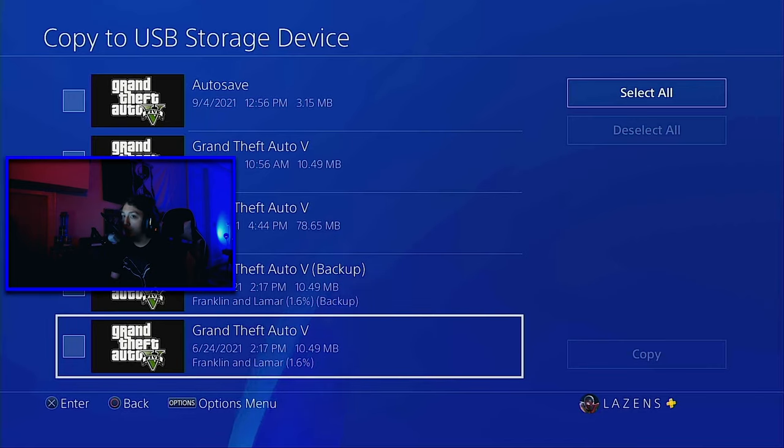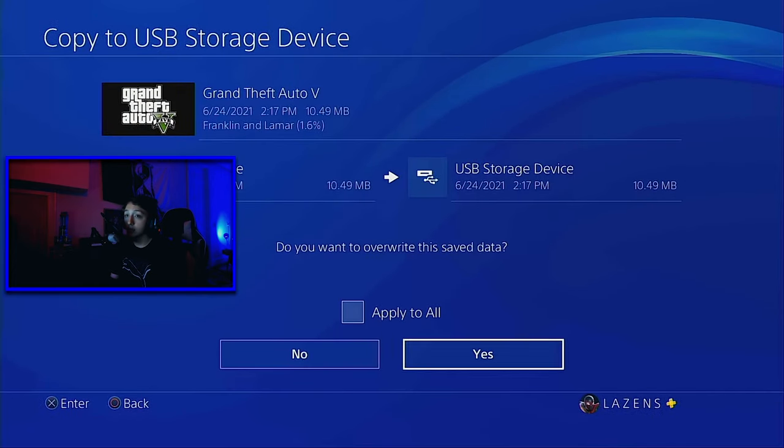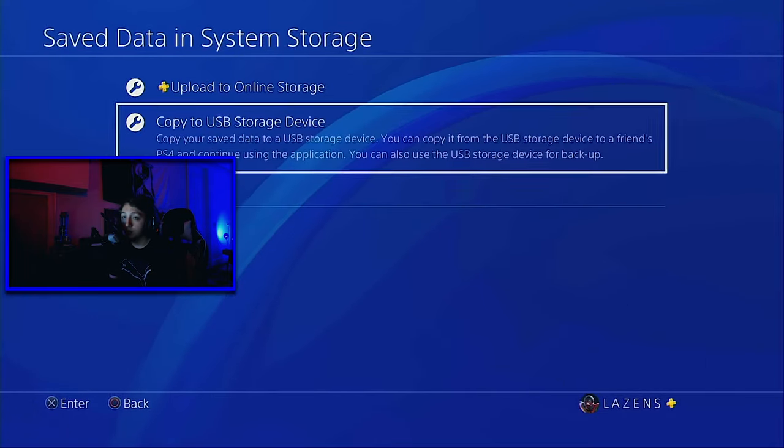If you don't have it, just go back and play the first two missions — it's that simple. Then select it, copy it, apply to all, and copy it over to your USB drive. I already have a save so I'm not going to be doing that currently.